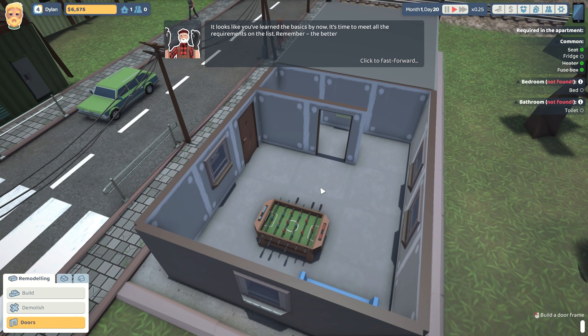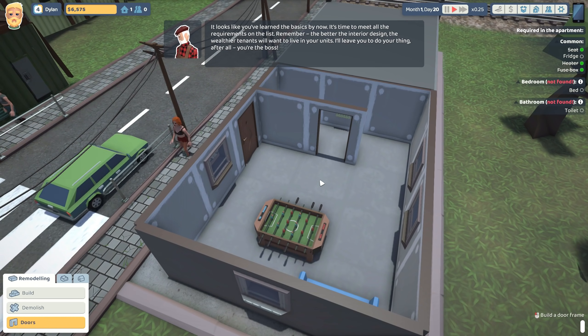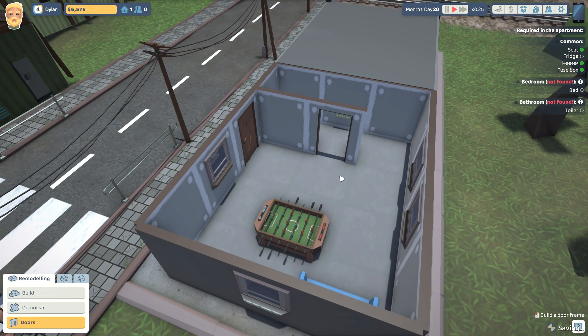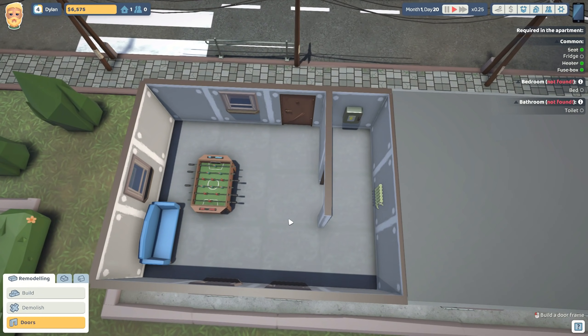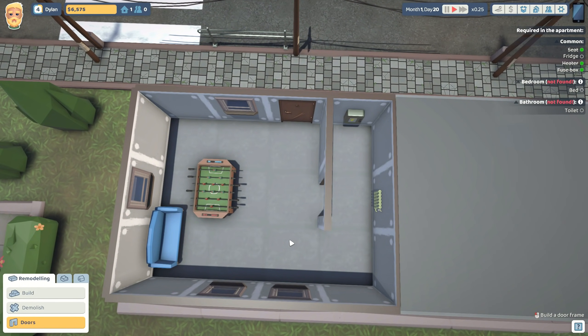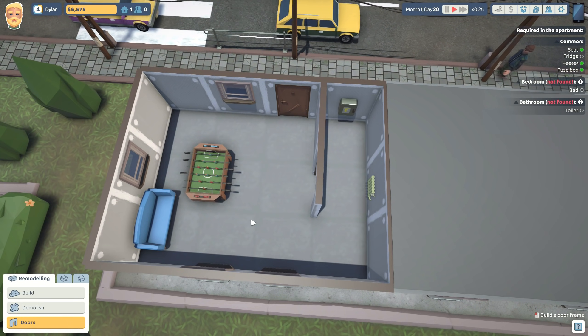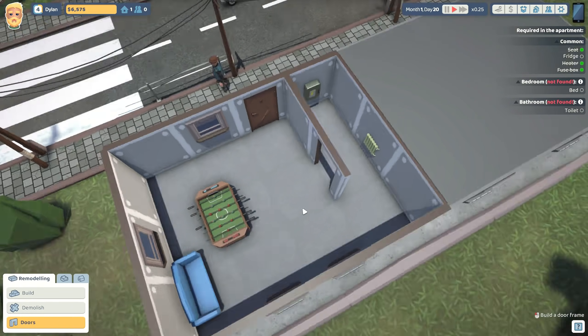It looks like you've learned the basics. It's time to meet all the requirements on the list. Remember, the better the interior design, the wealthier tenants will want to live in your units. I need to put a fridge in here, I need a bedroom, a bathroom, and a common area. I think I have an idea.